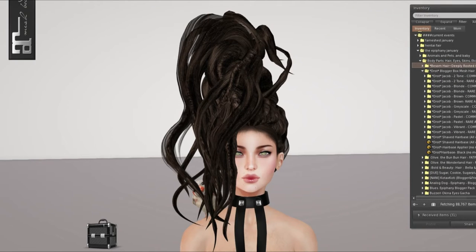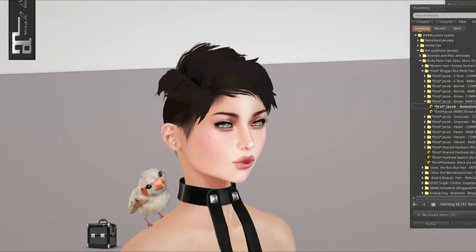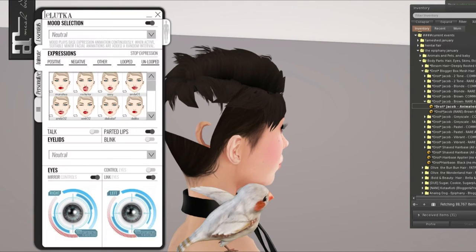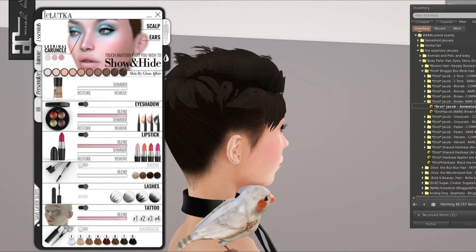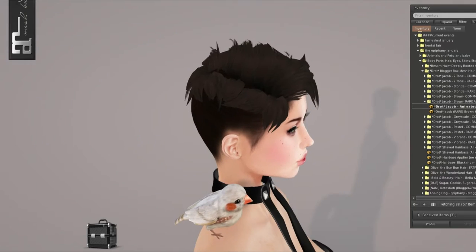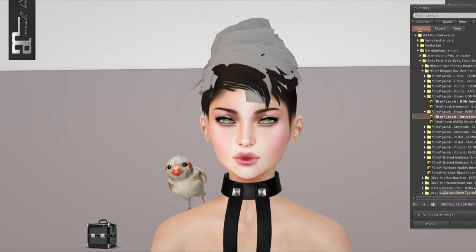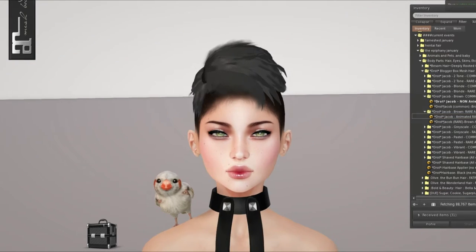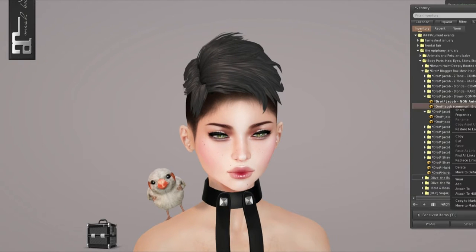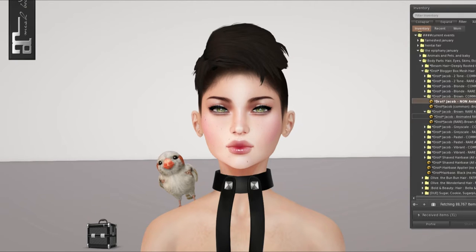Continuing on, we have Drott. I have all the different colors with it, and it also comes with shaved hair bases and stuff. But I'm just going to put on the brown. There's an animated rare, and then there's a common non-animated. So I'll show you both. This is the animated rare, and there's a few pieces of hair that will move. My scalp is missing though, so let's fix that. These are called Jacob.